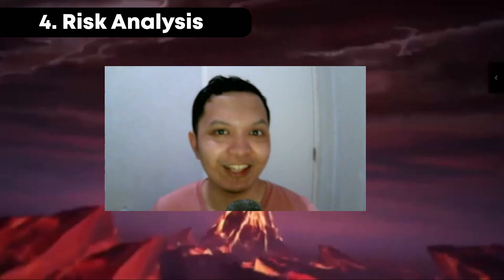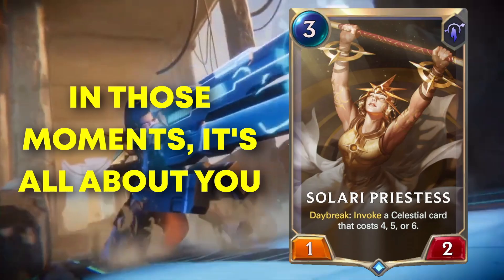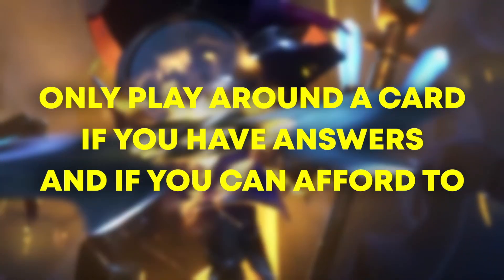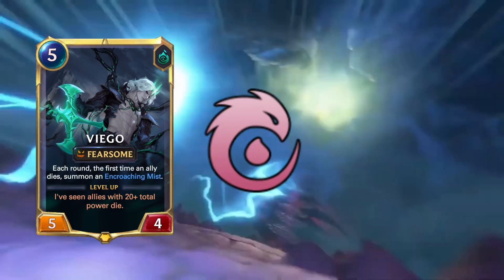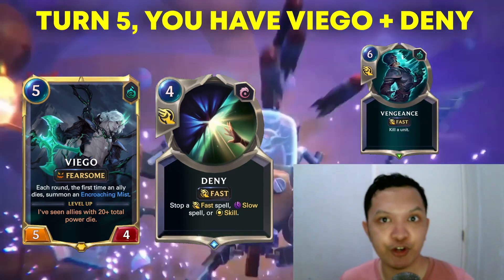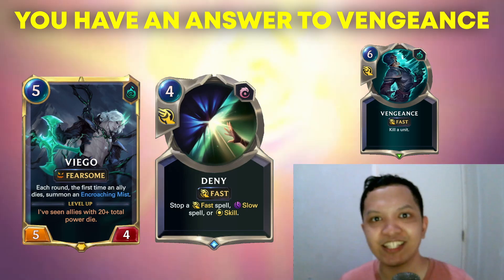Just because you can make the assumption that your opponent has a specific card doesn't mean that you should always play around that card. As a general rule, only play around the card if you have answers to it or if you can afford to play around it. For example, let's say you're playing a Viego Ionia deck against a Shadow Isles control deck. It's turn 5 and you have Viego plus Deny in your hand. You can assume that your opponent is saving Vengeance for your Viego. However, because you have access to Deny, you can afford to play around Vengeance by passing this turn.